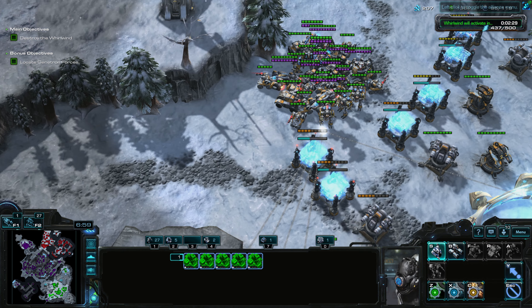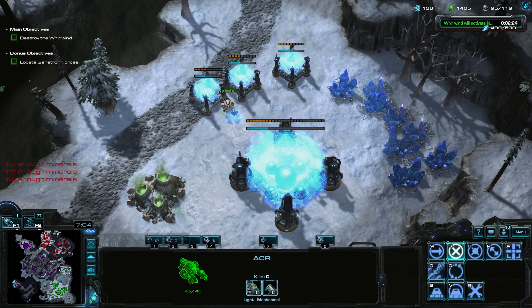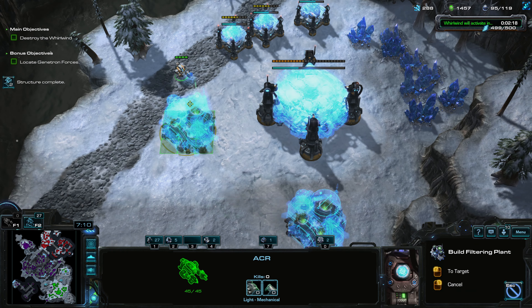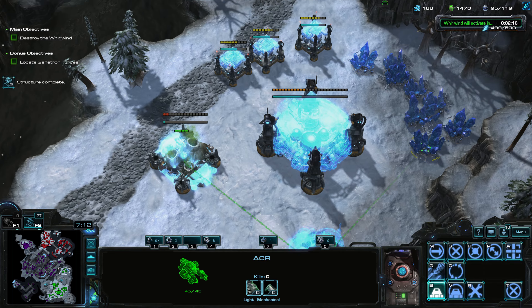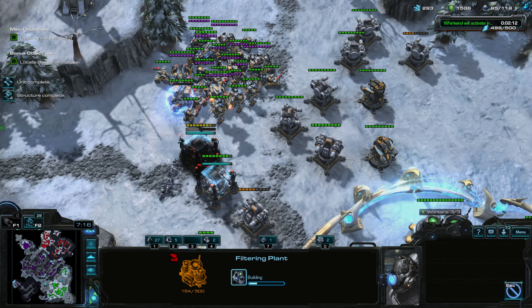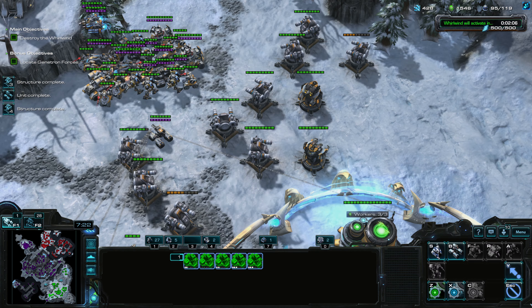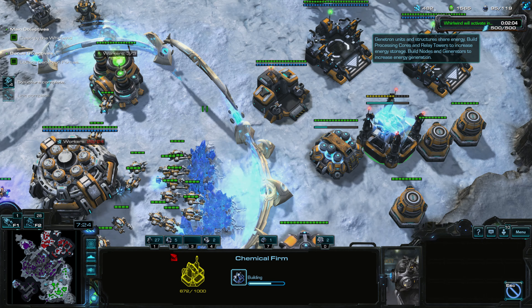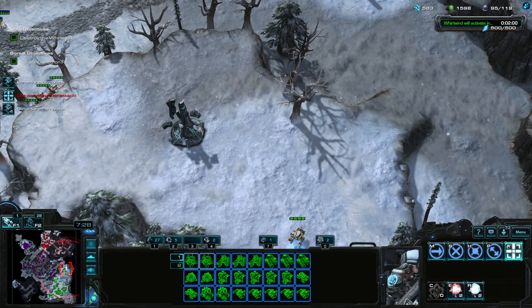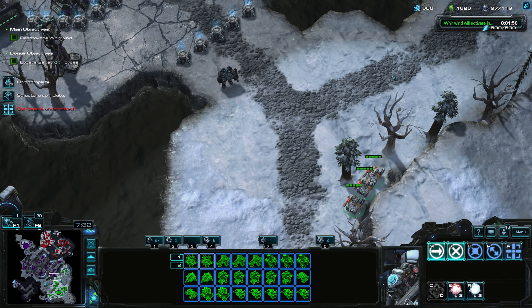Let's get some more blitzers and spitfires. We don't really need gas right now but we'll want it later, so let's build the filtering plants. I'm kind of freaking out but there's not a lot to freak out about right now. I thought I built a chemical firm — that's bumming me out. Now we can get some tanks.